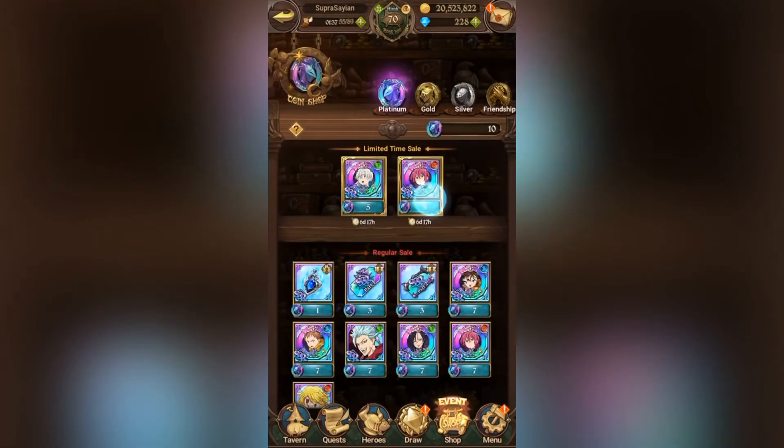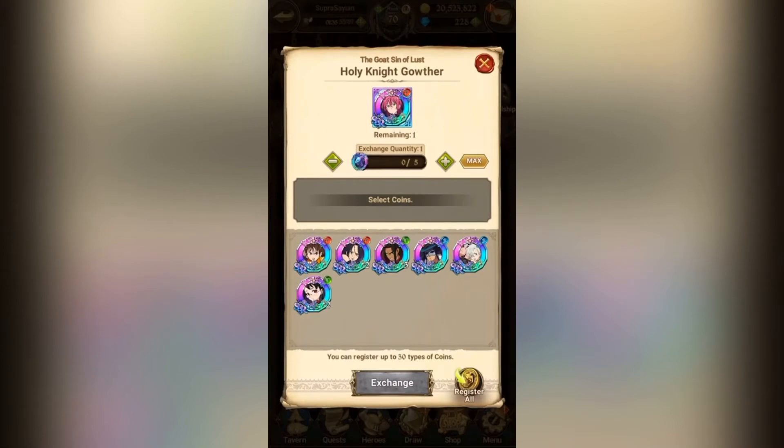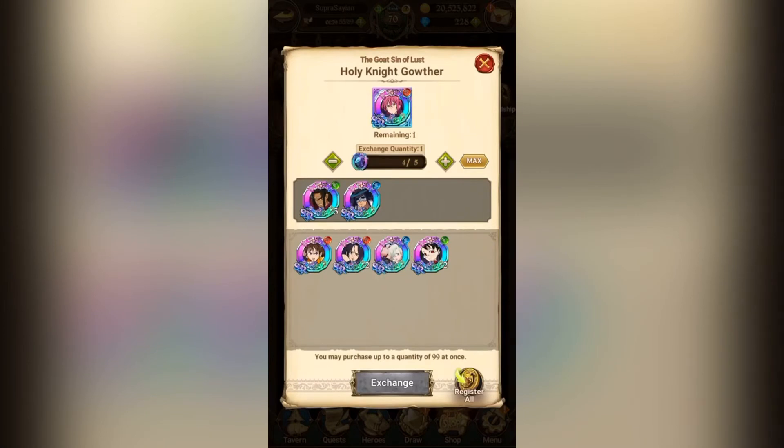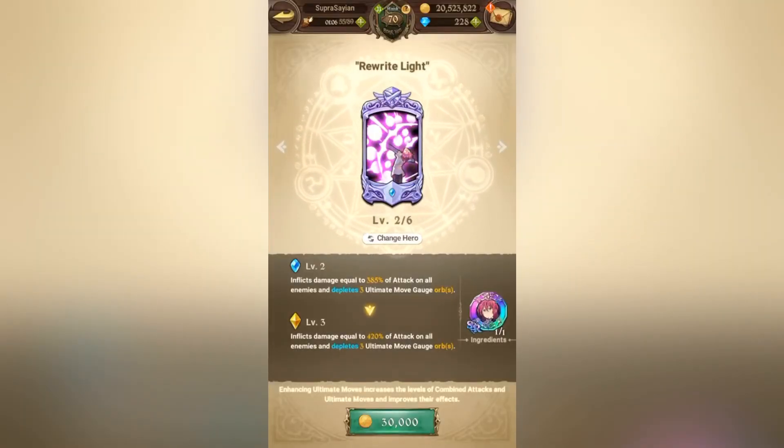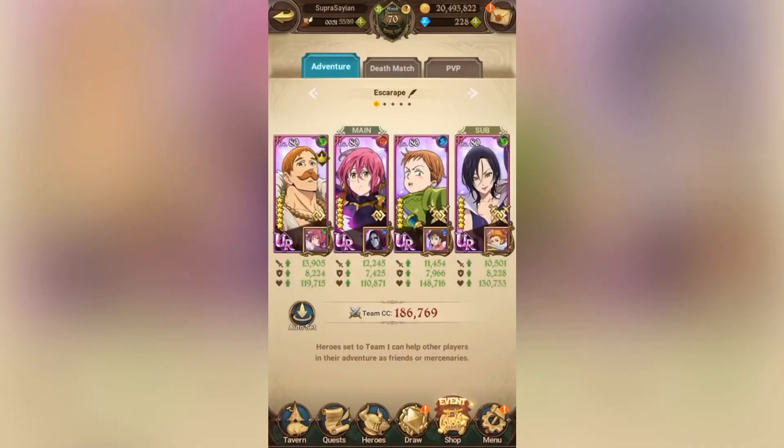Duke is finally in the shop for discounts, so you know what time it is. Let's go ahead and cop this guy right now. I'm going to go from level 2 to level 3. Pretty much 400 CC right off the bat. So now I'm even closer to 187,000.